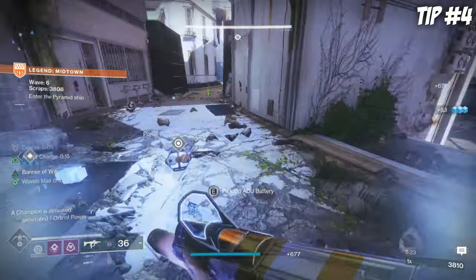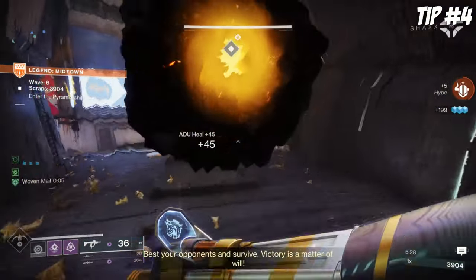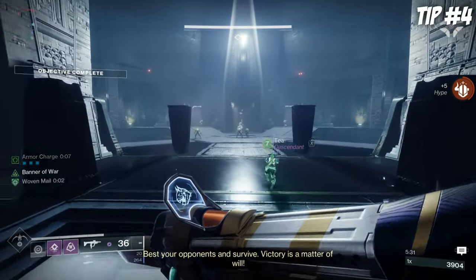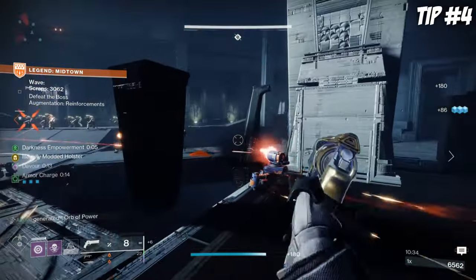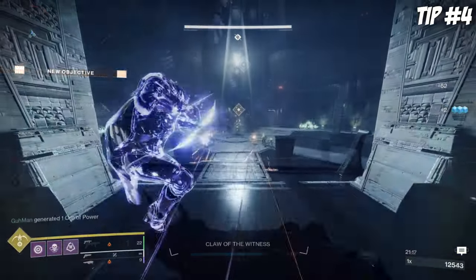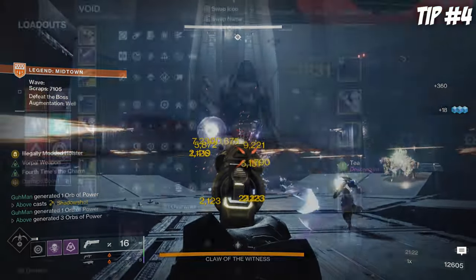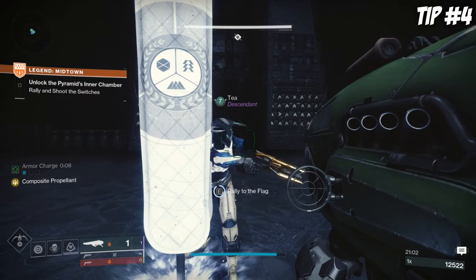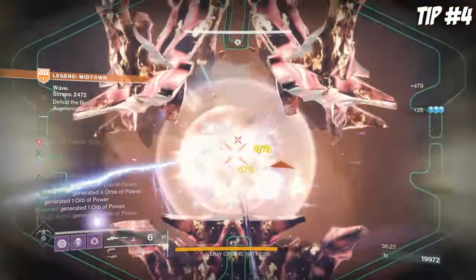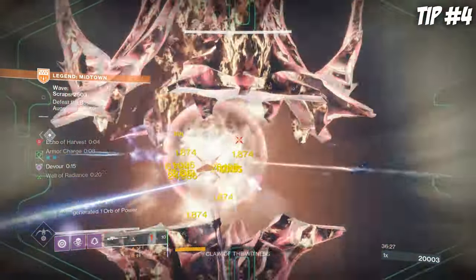Tip number 4 is making boss phases easy. Onslaught is structured in a very predictable way. Every five levels, we have a portal mechanic where we must infiltrate a pyramid ship and ignite the spark, with every 10th level being a boss phase. This means we'll fight five bosses in total during our Onslaught run, ranging from Shriekers to Wizards, Ogres, and more. It's important to come prepared with a DPS loadout that you can swap to each time. If you're set up correctly, you can literally just ignore the additional damage buffs and brute force your way through extra damage phases, even on Legend.